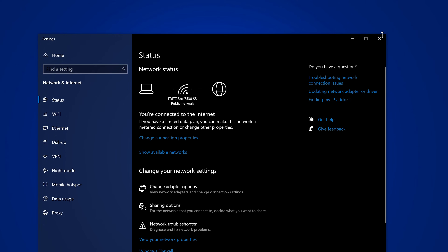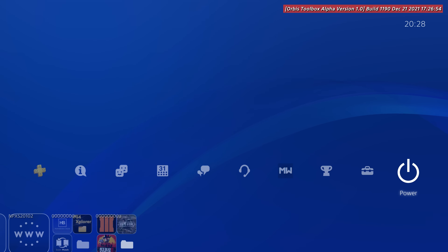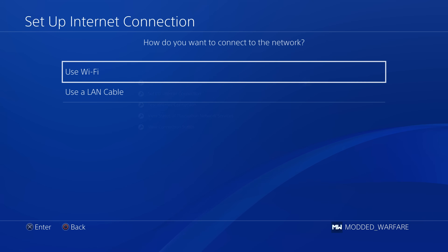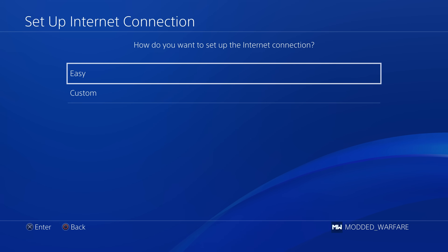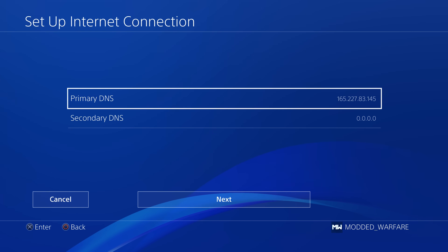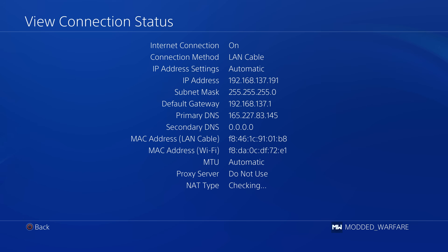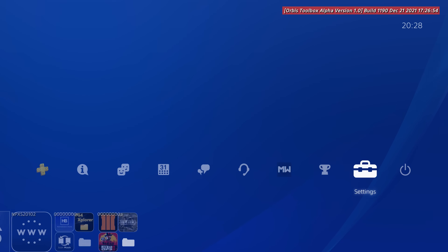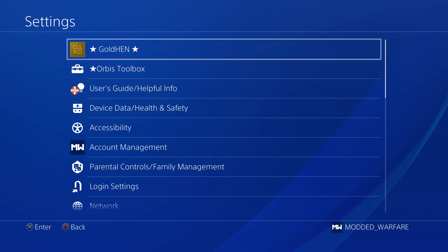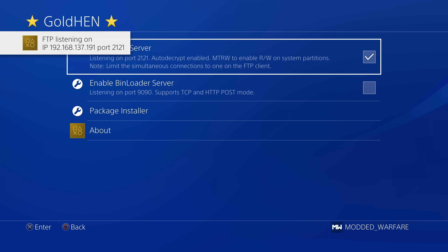So we're sharing the internet connection the computer gets down the network cable to the PS4, which is connected to the computer's Ethernet adapter. Switch back over to the PS4 and set up the internet connection. Go to Settings, Network, set up an internet connection using a LAN cable since we're connected to the computer with the Ethernet cable. Do a custom setup so that we can enter manual DNS settings to block Sony servers. Click Next, automatic MTU, do not specify proxy — and we should be connected. Our IP address has now changed, so I'll turn off FTP in GoldHen and re-enable it since the IP address changed, just in case that caused an issue.